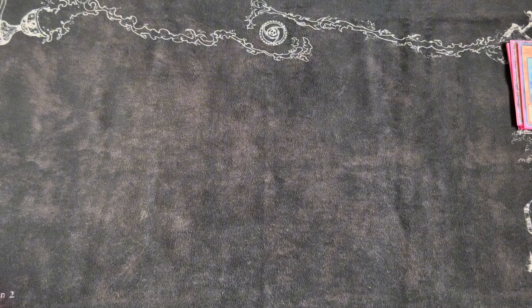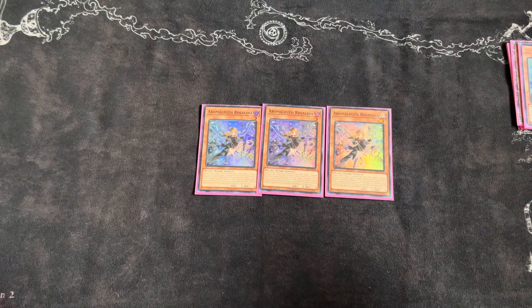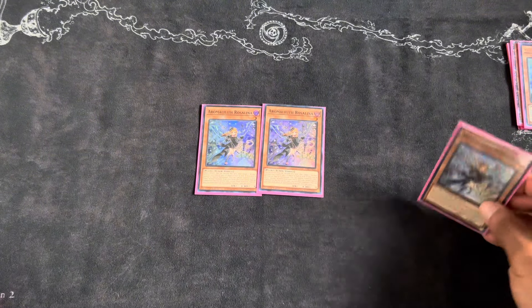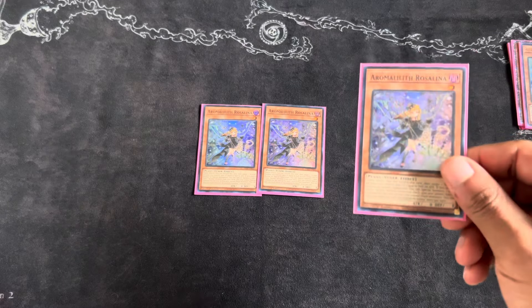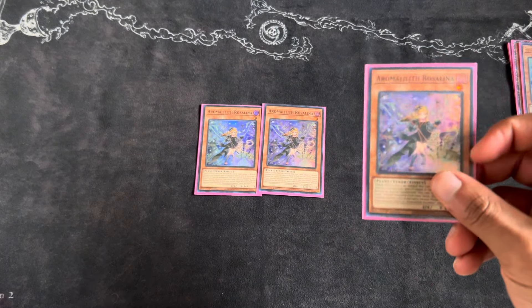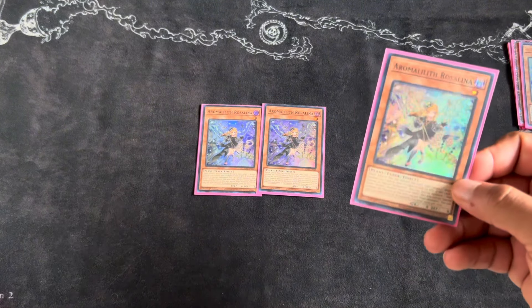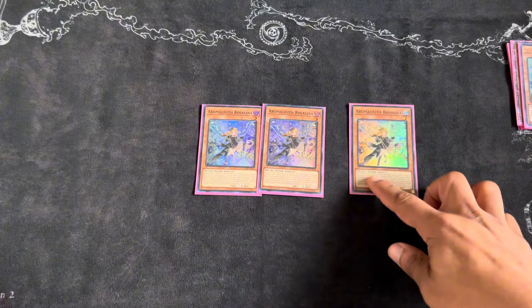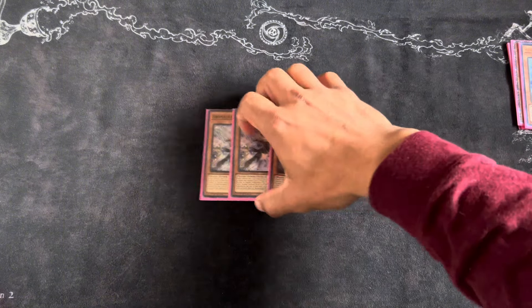That's it for the Sunseed engine. Now we're moving on to our Aroma engine. We have Rosalina here — Rosalina is a good card. It is a one-card starter to get to a decent end board. It's not as good as the Sunseed end board but gets you to a decent spot in the game. It also gives you life points, so if you're in time you can activate the effect, send to the graveyard, target the aroma monster in the graveyard, and gain life points equal to half the attack of that monster. It's also a tuner, and we do play one synchro in the deck.